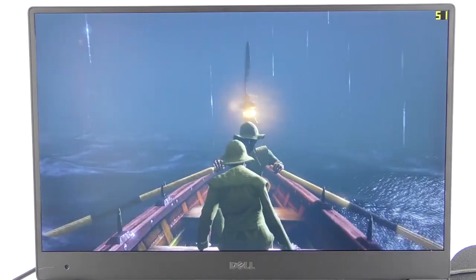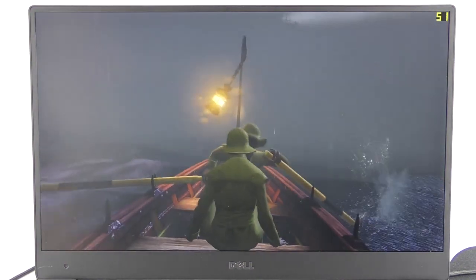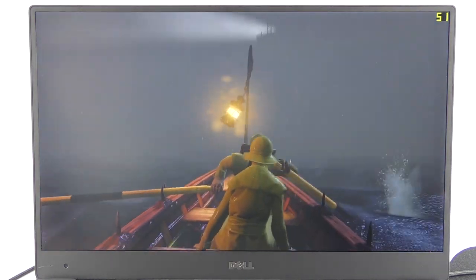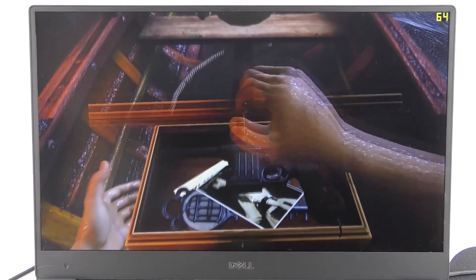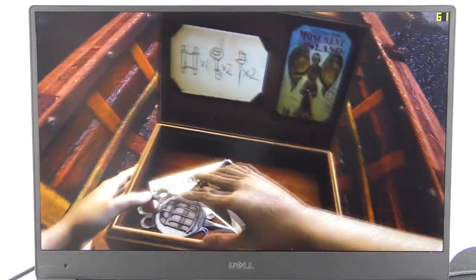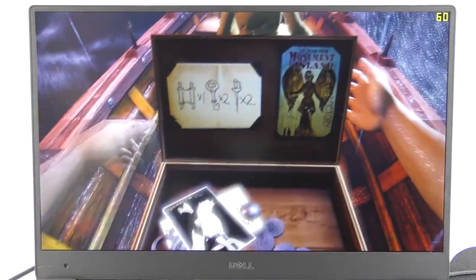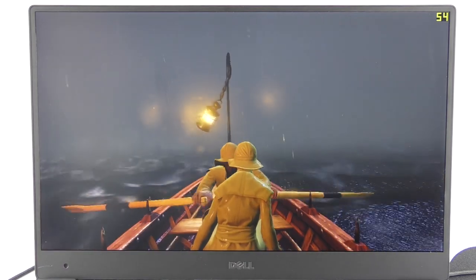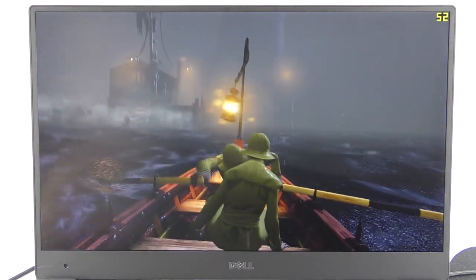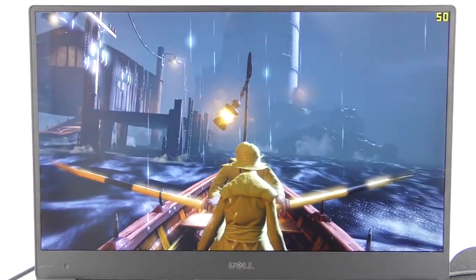The preset options for Bioshock Infinite were set to very low and this is running at 720p, not the full HD which is the native resolution of the laptop. Running at a lower resolution is going to be a bigger issue if you have the more expensive Quad HD Plus 3800x1800 model, because not only will games run more poorly at high resolution, but downscaling to 720p will cause significant blurring from that higher-res screen. For gaming, the full HD model is the best option.